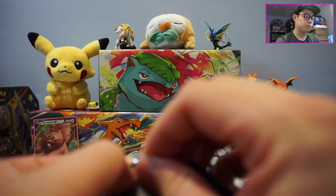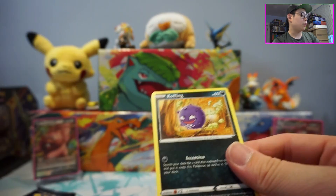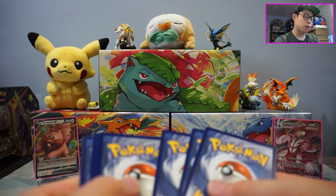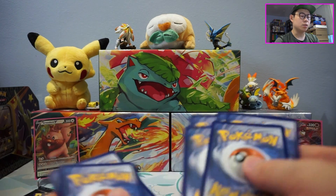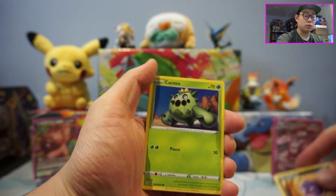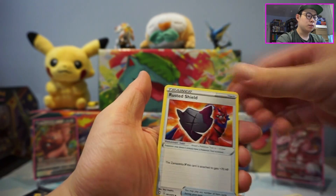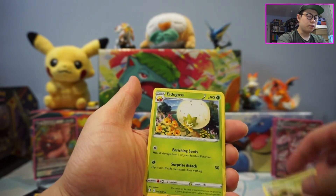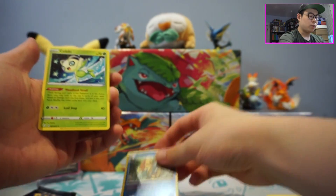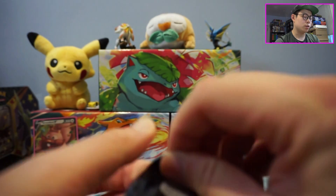Next pack, here we go. I did get this Shining Fates 10 from EV Games. Shining Fates definitely became a lot easier to find. And for those of you who are still looking for Shining Fates, the Pokemon Center website has them as well — definitely very available now. We got a Reverse Holo Drednaw and a regular rare Celebi. On to the Charizard pack!